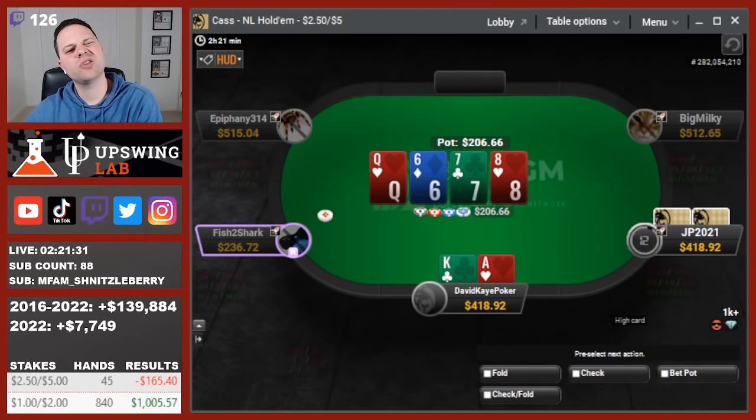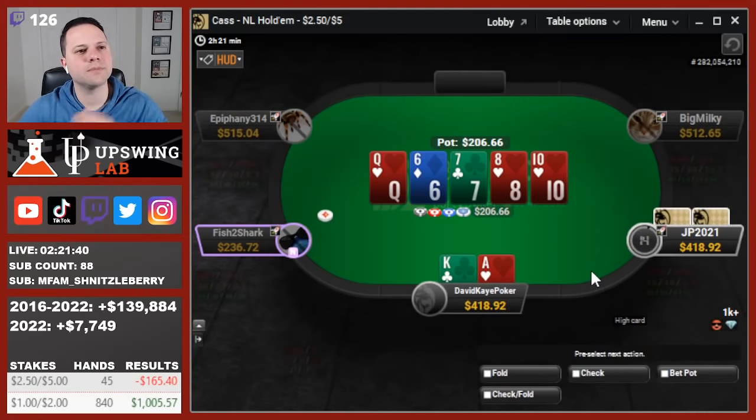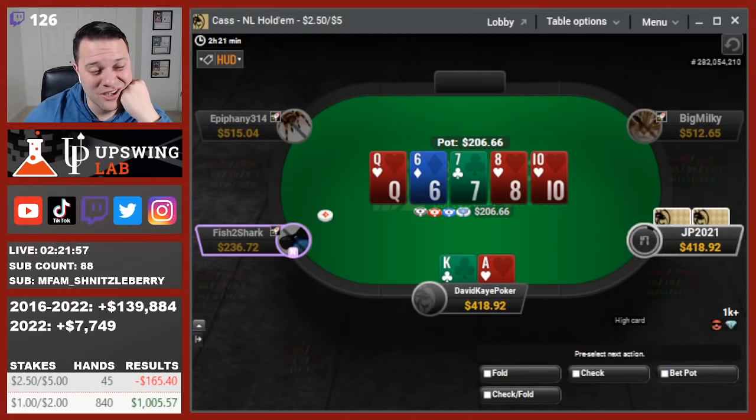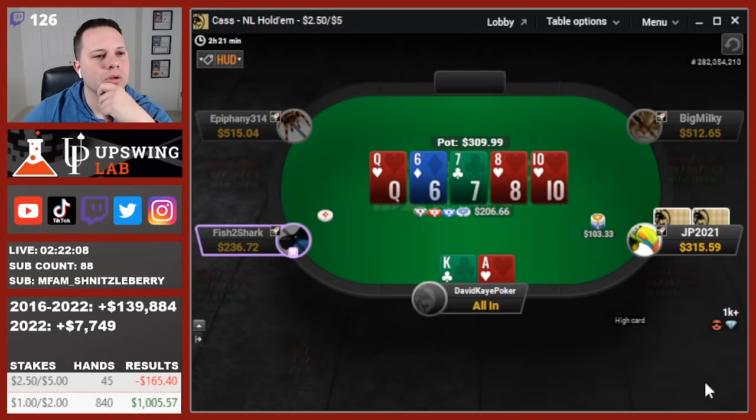Tempting to potentially bluff here with ace-king on some runouts, but I don't think I'm going to do this one. This turn. 10 of hearts river. Might bluff this river if he bets — I'm trying to rep a flush. Pocket nines. I have the ace of hearts blocker. I'm going to bluff here.